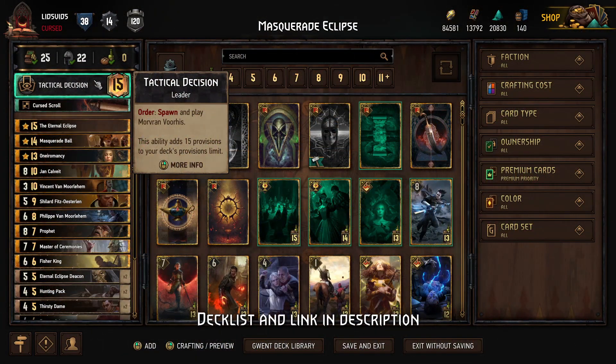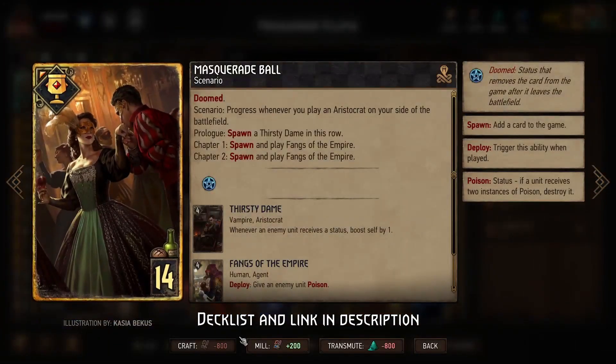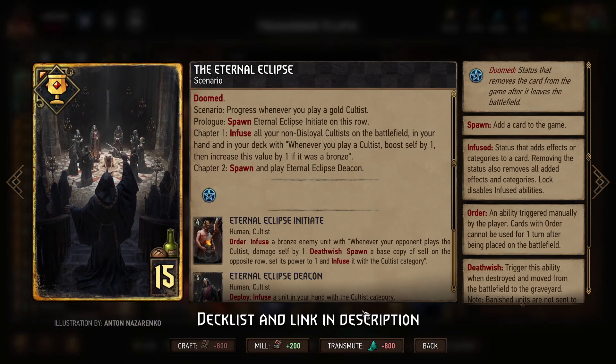Today we'll be playing a Nilfgaard Tactical Decision deck that combines both Masquerade Ball — the old scenario based on Aristocrats that gives us poison and control — and the new scenario, the Eternal Eclipse, that uses Cultus of the gold variety to get a whole bunch of points. This is one of the few scenario pairings that are not that difficult to combine in the same deck, which is pretty awesome.